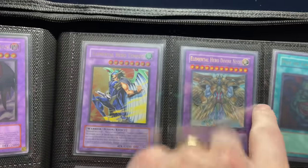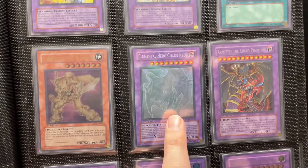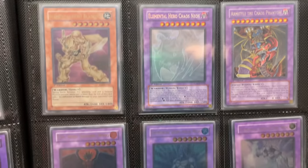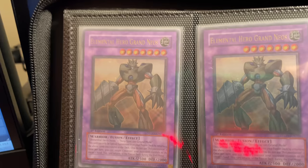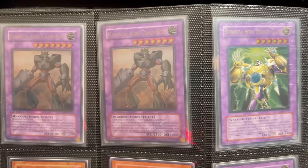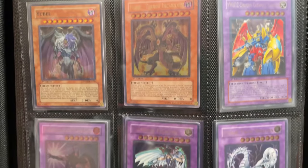An Unlimited Tempest — if it was First Edition, we would probably be broke right now. Pot of Greed — what does it do? I'm not sure. Chaos Neos, beautiful — I think I need that one. Then we've got Glow Neos, and I think that's the gold letter version, so that's actually the real one, which is cool. Then we have Grand Neos. Thunder Giant. This is insane.